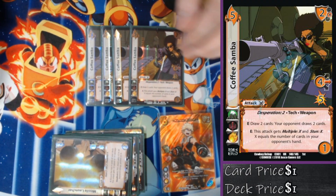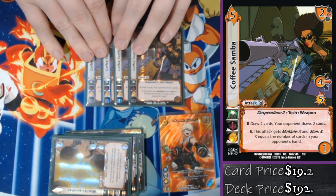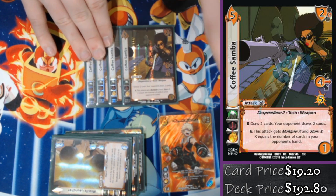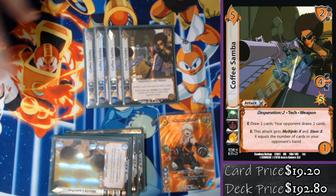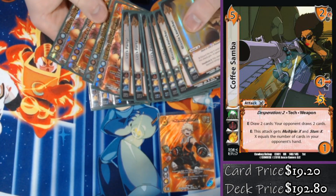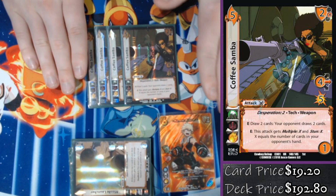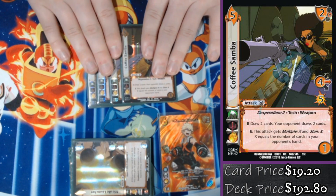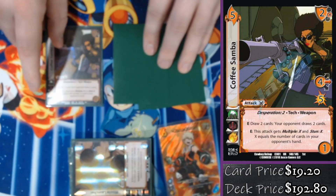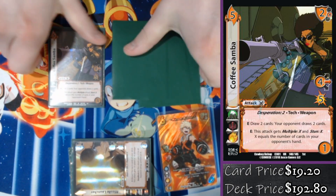My last real attack is four Coffee Samba. This card lets me draw two cards, and it gets stun X equal to the cards in my opponent's hand — sometimes stun two, sometimes stun seven depending on how defensive my opponent is playing. It's a really good lead-in attack to make all of these things hit. It also has Multiple X, which turns my momentum into copies of this attack. So if I have three momentum and play Coffee Samba Multiple 3, I now have four seven-damage attacks swinging at you because of Bakugo.